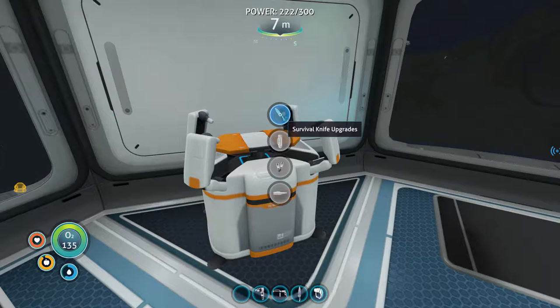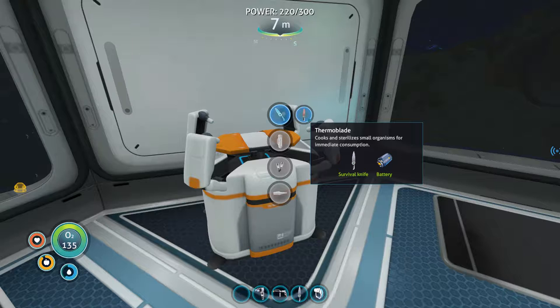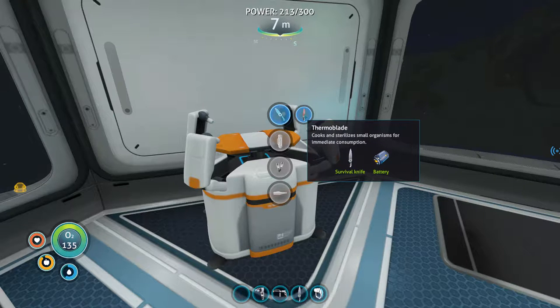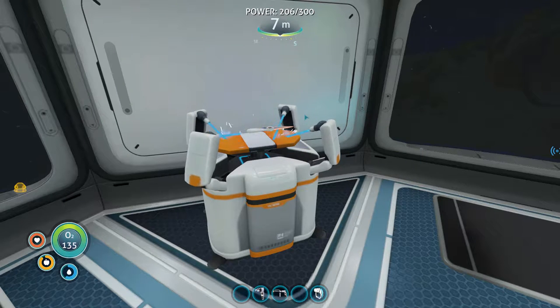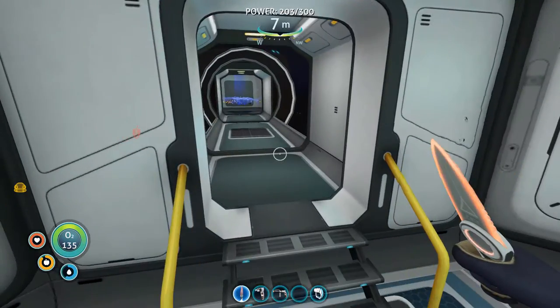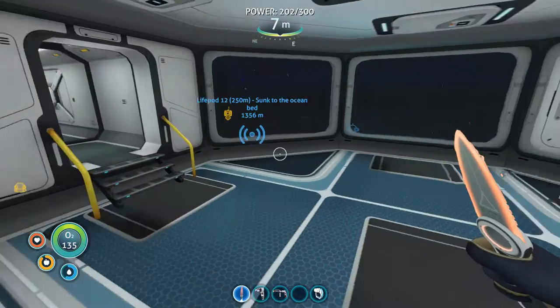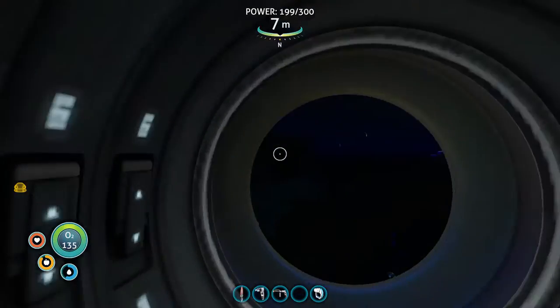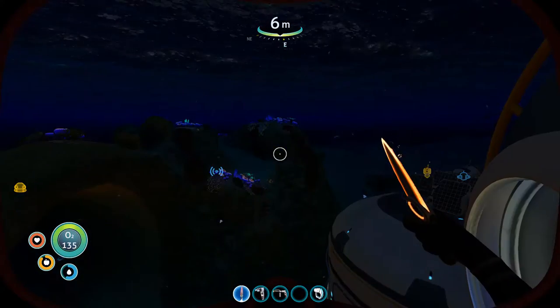Let's go ahead and make the thermal blade, which requires a survival knife, a battery. The cool thing about the thermal blade is that it actually cooks the fish if you stab and kill them — it's going to cook and sterilize the organism and you'll have it to eat. You don't have to use a separate modification for that.